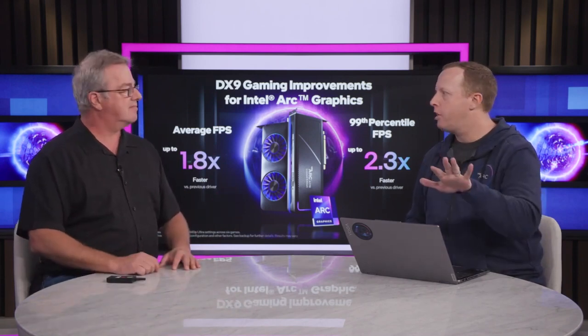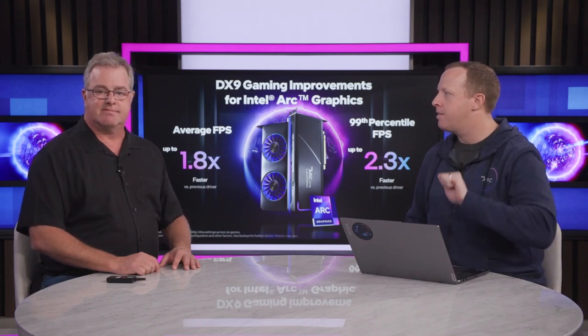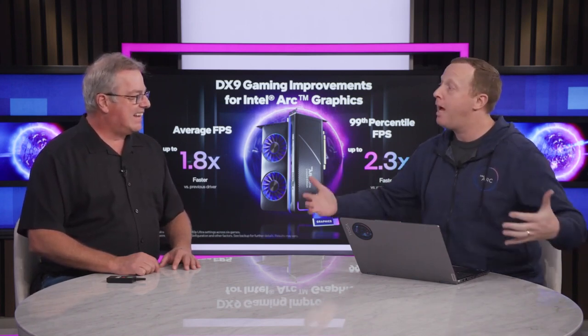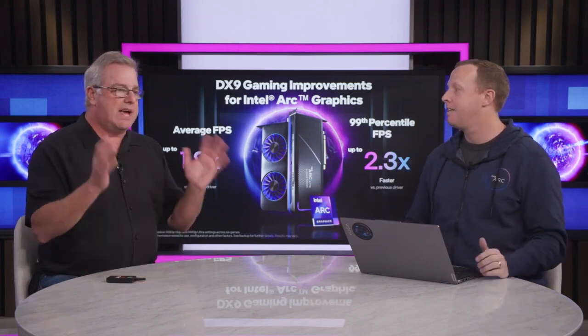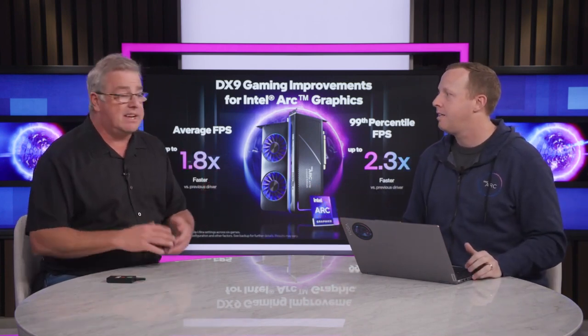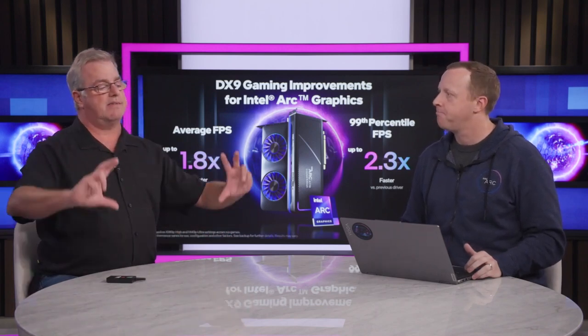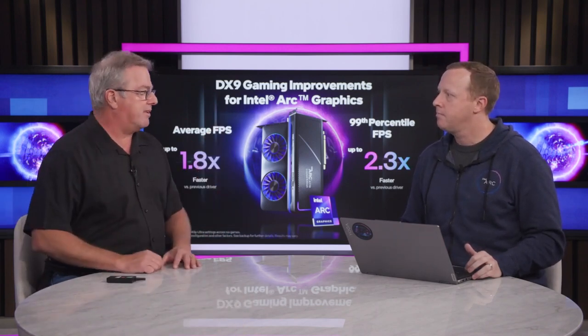Our new approach is to use a hybrid — we're doing both of those technologies and we're going to switch automatically. Whenever you load a game, you're going to get the best experience no matter what technology is under the hood. This doesn't just apply to the A770; it applies to the A770, A750, and A380, as well as notebook designs. This is basically raising the boat for all of our graphics cards.